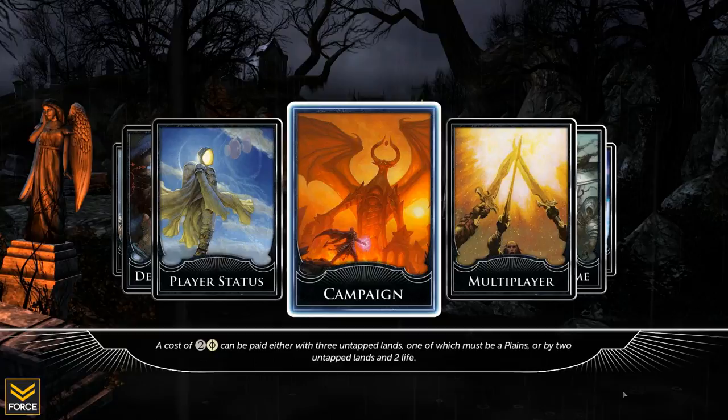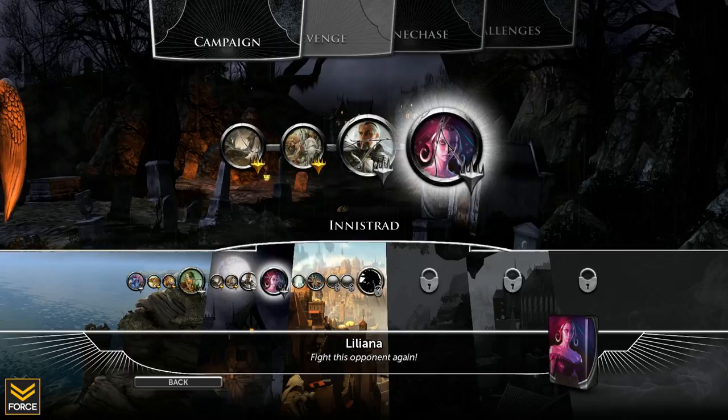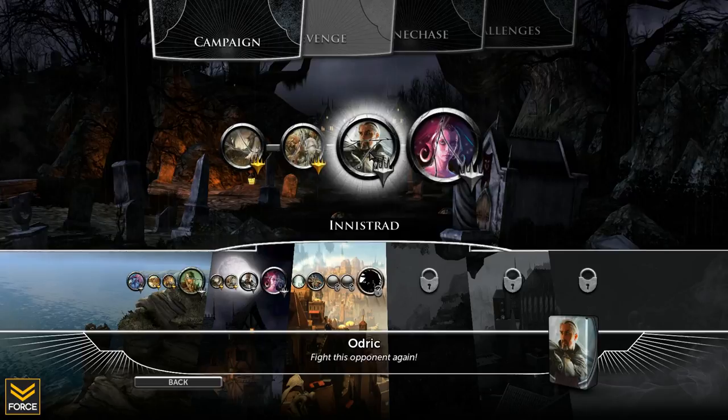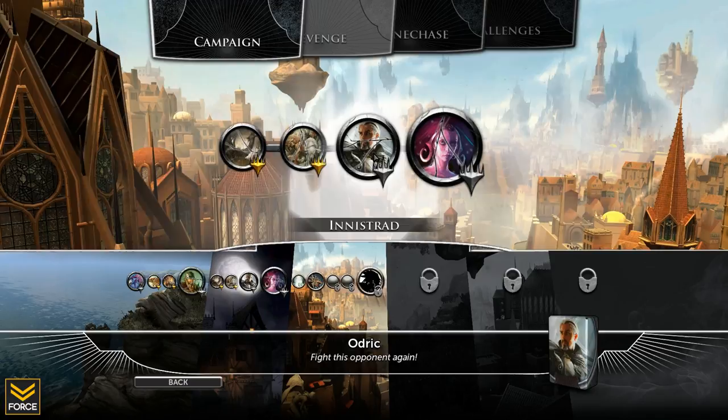Welcome back, ladies and gentlemen. Force here with the continuation of our Magic: The Gathering Duels of the Planeswalkers 2013 playthrough series, hopping straight into the campaign. A couple of things before we get started: I've already defeated Audric and Liliana. Last time I played the encounters 'Face of the Ghoul Collar' and 'Stampede,' but the footage got corrupted, so we're playing through these again.